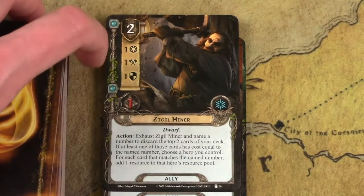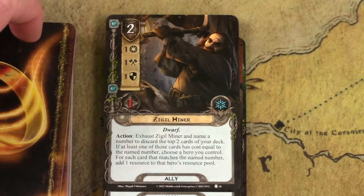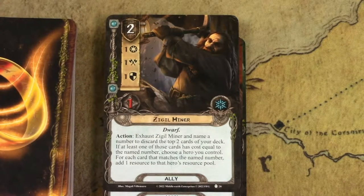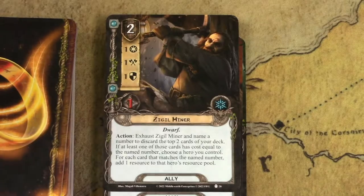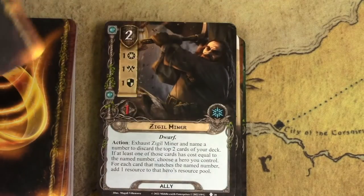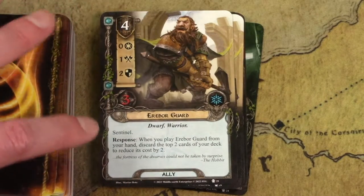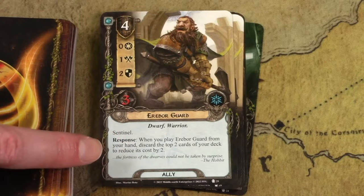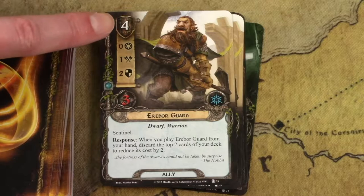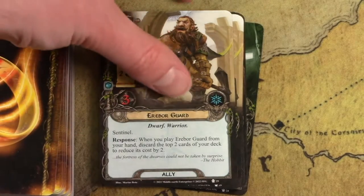Sigil Miner is a great general use card that lets you get resources in spirit — one of the few resource generation cards in the spirit sphere, since leadership usually gets all resource generation. It also feeds into the delving mechanic because you discard the top two cards of your deck and, if you guess the resource cost correctly, gain resources. Kind of a fun little gambling mechanic. This next sideboard ally is also an excellent generic card: you discard two cards to reduce his cost by two, so just think of him as a two-cost ally with two defense, three hit points, and sentinel. I would include this in lots of spirit decks even without other Dwarves.